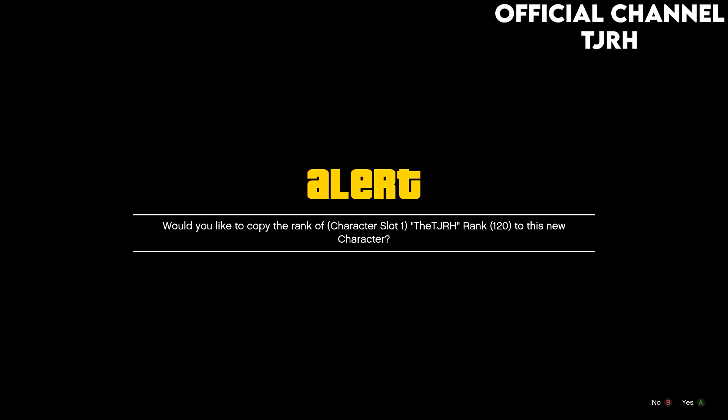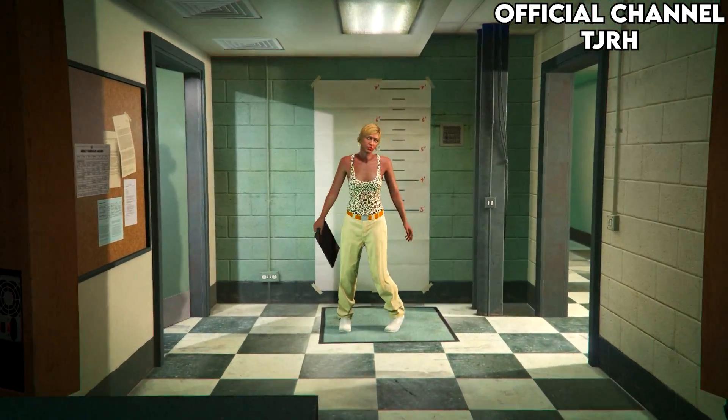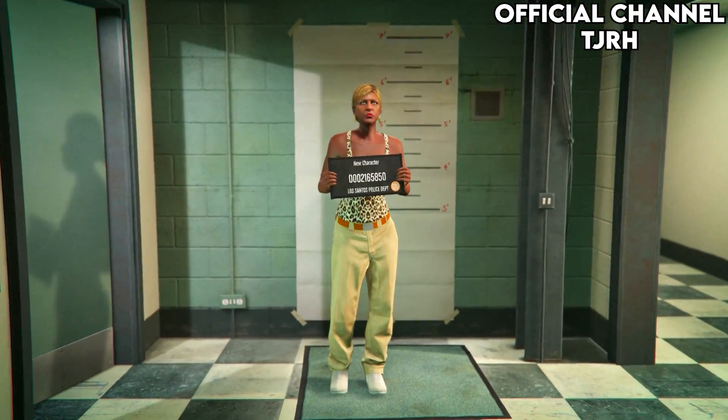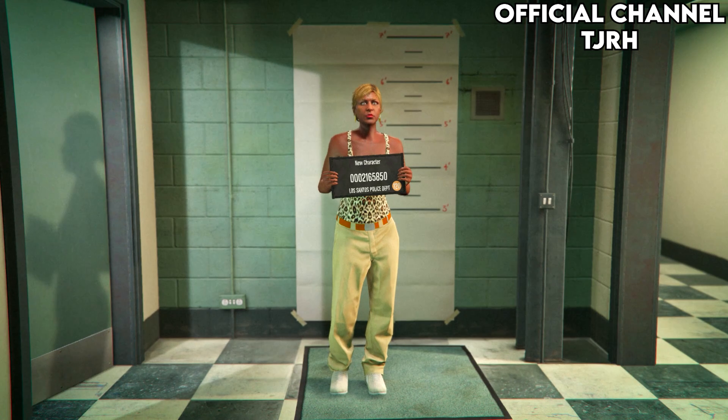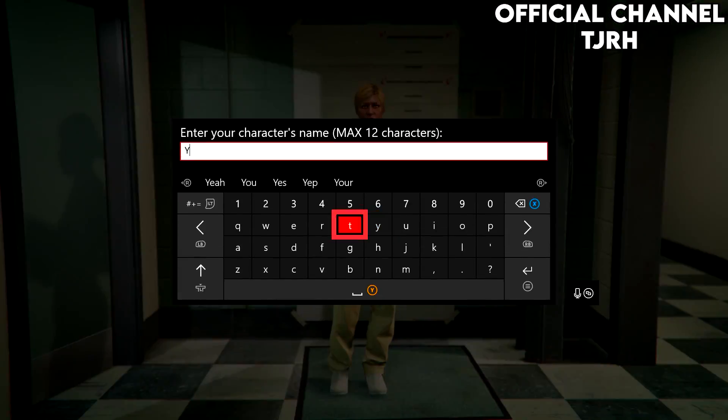If this alert pops up, just accept it. Once you're in this menu, make sure it is a female you're making — you can actually change it between male and female at the top. Then just hit save and continue, name it anything, take the picture, and you should load into a public session.